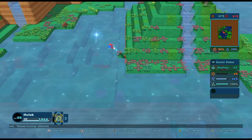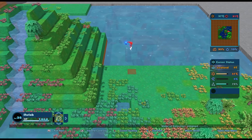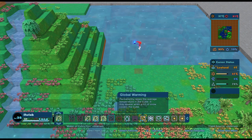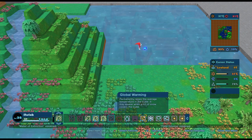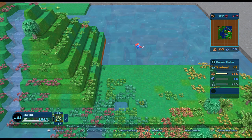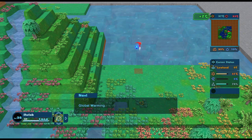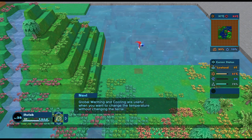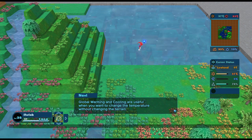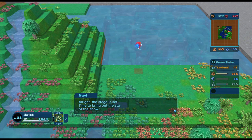Okay, thank you very much - let's do it then, let's get this global warming going. I have quite a few of them actually. Global warming permanently raises the average temperature in the cube - it may appear when a lot of snow covers the cube. Done, global warming! Global warming and cooling are useful when you want to change the temperature without changing the terrain - that does a couple of degrees worth of climate change for us. The stage is set, time to bring out the star of the show.